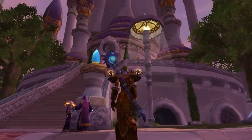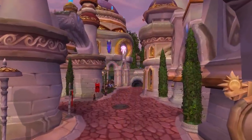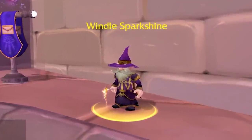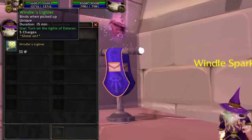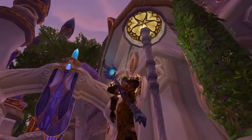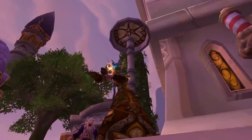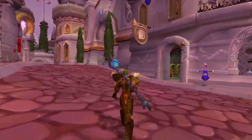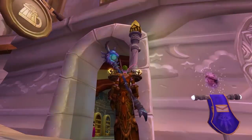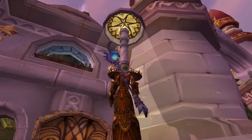Have you ever noticed the lights that are on during the night time in Dalaran? Scattered throughout the city are lampposts and lights, all of which need to be turned on. This is done by none other than a gnome named Windle Sparkshine. He patrols the streets from 9pm server time and onwards, lighting up fixtures of the city. And if you want, you can help out - he will sell you an item, Windle's Lighter, which has a 15 minute duration and only 5 charges. You can then go around interacting and turning on lights. There's no real point to this in Wrath of the Lich King beyond 'hey, it's a fun thing to know about.' The most obvious reference here seems to be the Put-Outer from Harry Potter, an item best known for taking light away from streetlights during the opening of the first book.